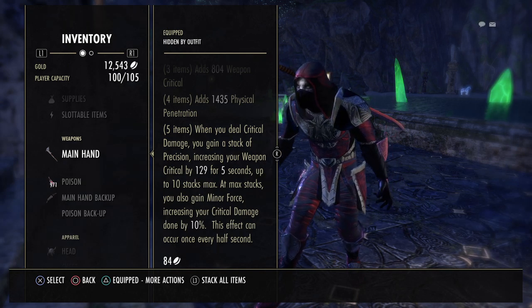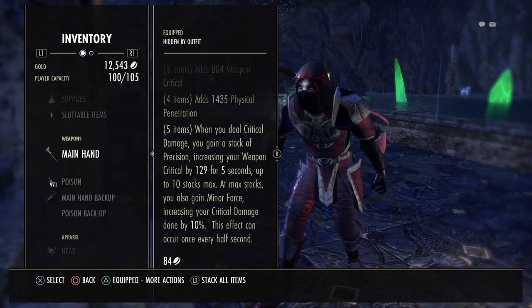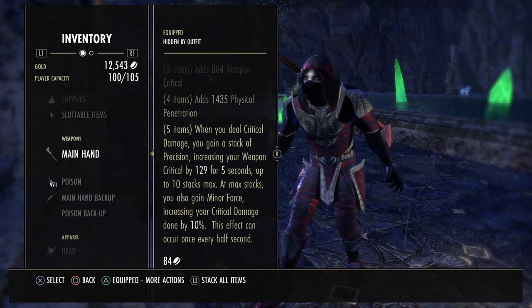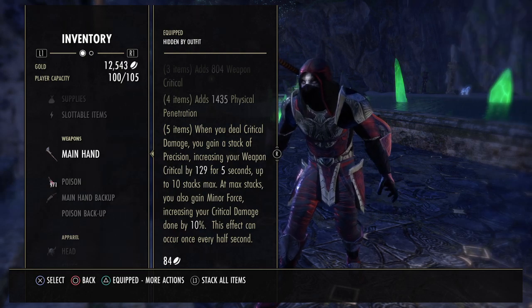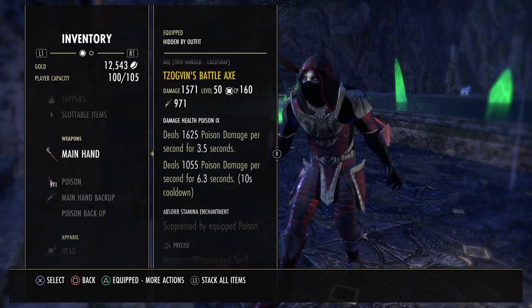The only other sources of Minor Force would be sets like Medusa for Magicka DPS, or the skill Barbed Trap — but you can't use Barbed Trap in Werewolf form. So the only way really to get Minor Force in Werewolf form is to put a set on that will hand it to you. Therefore, Zogwins is pretty much my go-to set in Werewolf form.